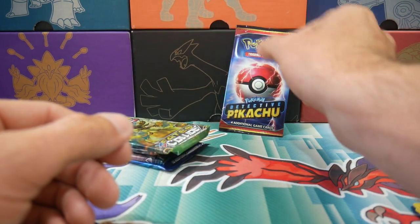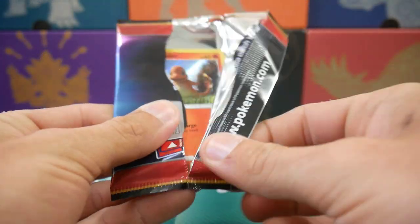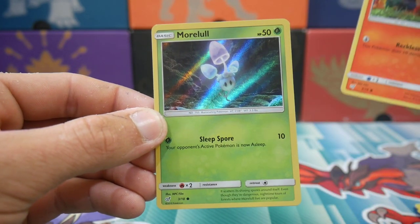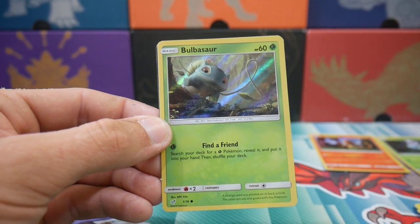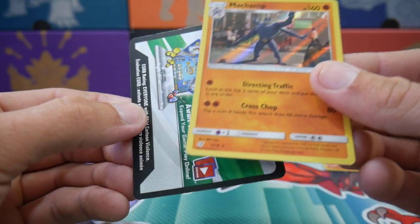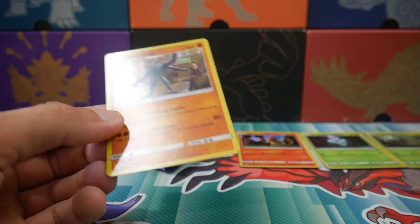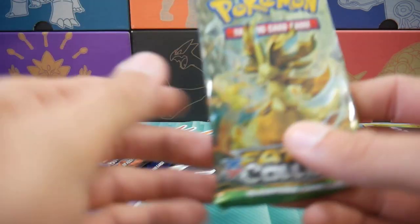Before Fates Collide, let's go with this Detective Pikachu pack — I've never ever opened up one of these. I got them for four dollars each. That looks awesome — I didn't know that was in it. First off the bat we have a Charmander, and they're all holo! We have a Marowak, a Bulbasaur — that one looks sick — and a Charizard which is a rare. There's a code card too. The rest are just commons. That's cool — I didn't know they were all holo. That's sweet.